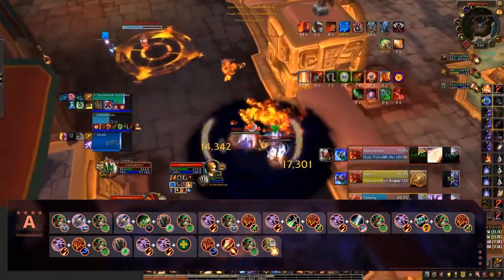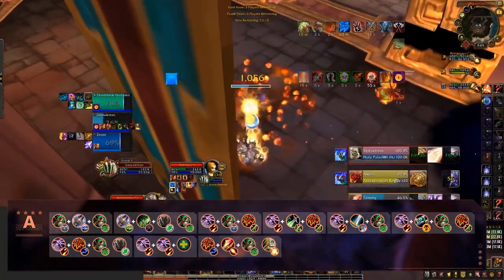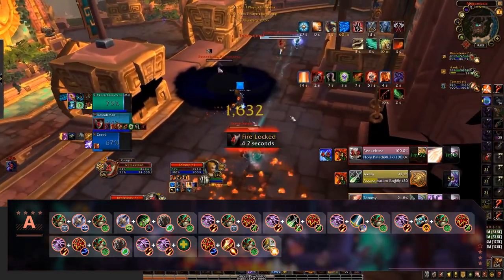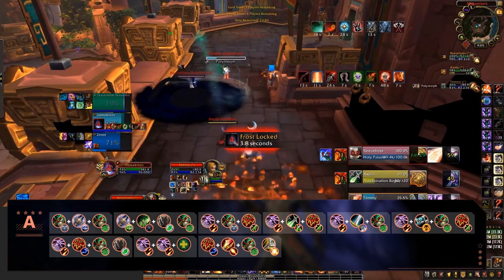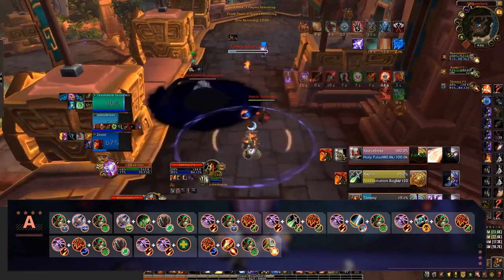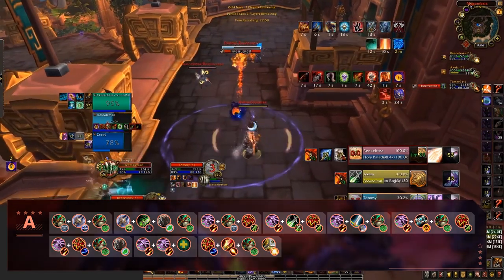There is one caster cleave doing very well that doesn't involve a Destruction Warlock, and that's Elemental Fire Mage, which can be played with either a Mistweaver or a Holy Paladin. Having explosive damage during Lasso setups and great crowd control thanks to the Mage, this caster cleave has a lot of potential and does very well into most melee cleaves.